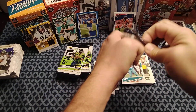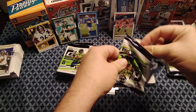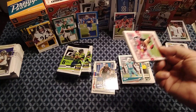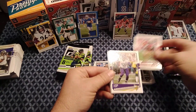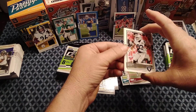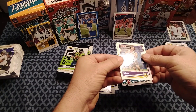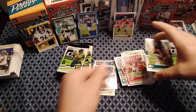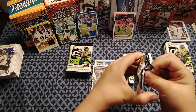Still hoping to pull one of those top rookies — that would make it worth it. This pack has Raheem Mostert, Jared Allen, Jimmy Garoppolo, Darren Waller, Miles Jack. The rookie is KJ Osborne. Finishing up with Tyreek Hill and Miles Sanders. Nothing special — still looking, still chasing.